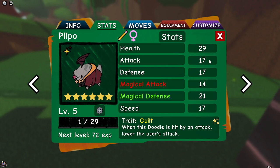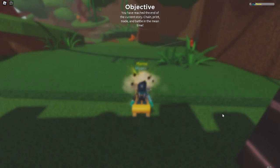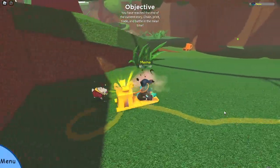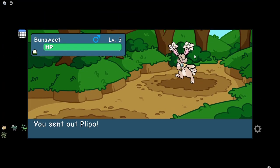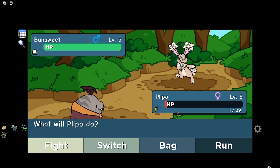Yee, very nice. Anyways, let's send them into battle. Normal BunSweet and MHT 6-star plebo. Thanks for watching!